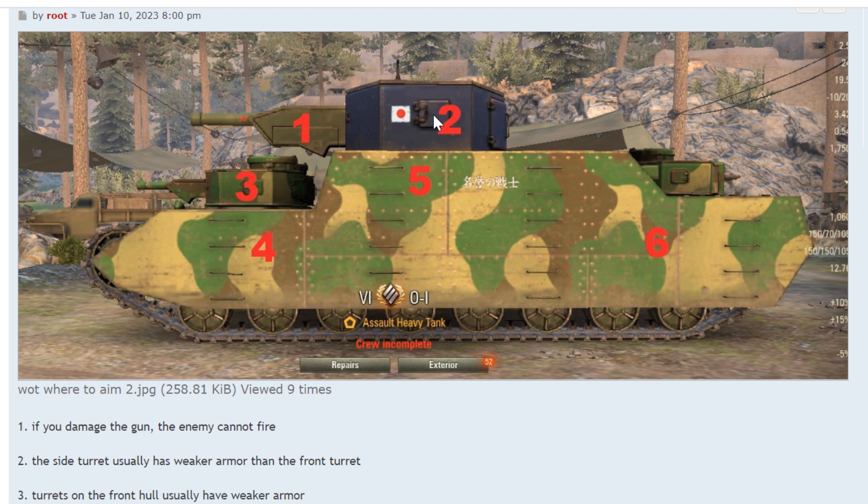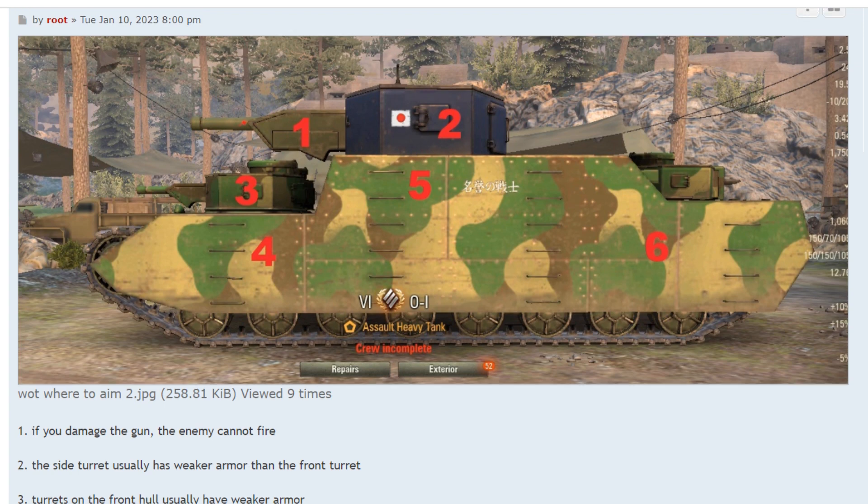Number three is the side of the turret — you want to hit it perpendicular. Number four: the driver and radio operator are probably behind it, and there's a large mass there so you're likely to hit something. Number five is where the ammo rack is going to be, and if you aim for number five, you don't have to aim all the way in. Number six is where the engine is, so you can fire there to damage the engine, or you could hit one of the rear turrets. Keep in mind the rear turret is probably weaker than the front turret — not always, but it's a general rule.